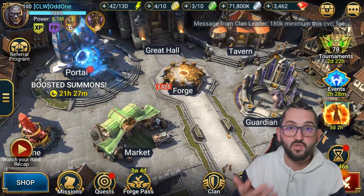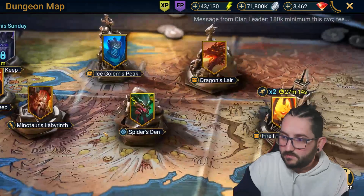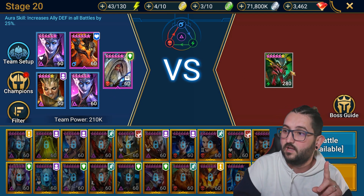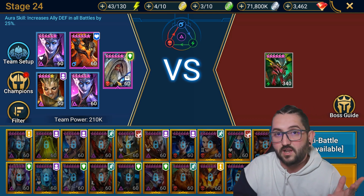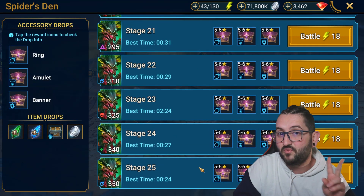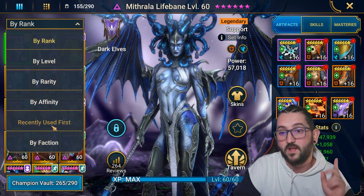This is the core team, and it's really efficient for farming the best accessories from Spider 25. If you're thinking of using this team on other stages, be careful about affinity — for example on stage 20 or stage 24, A.Check can weak hit because he's the wrong affinity, and if he weak hits he won't place the burns or freeze reliably. Always bear in mind the affinity of your HP burn and CC champions, and choose the stage accordingly.